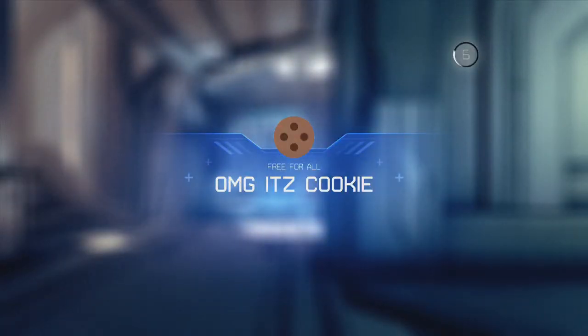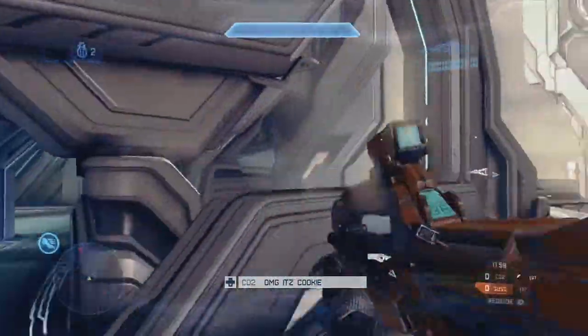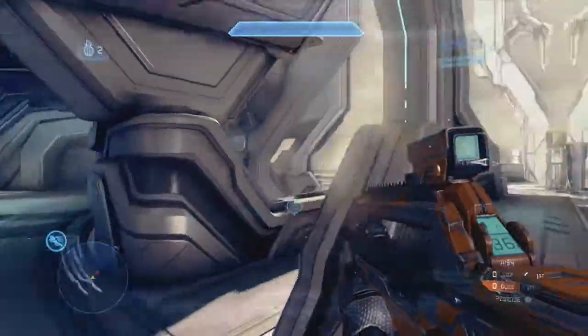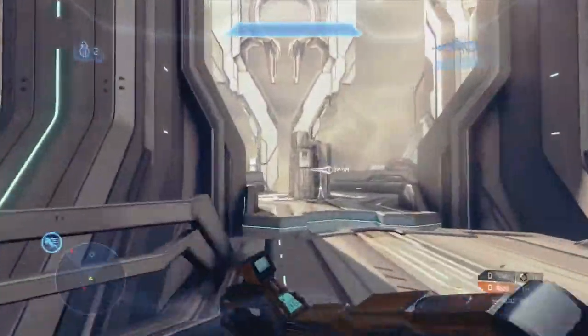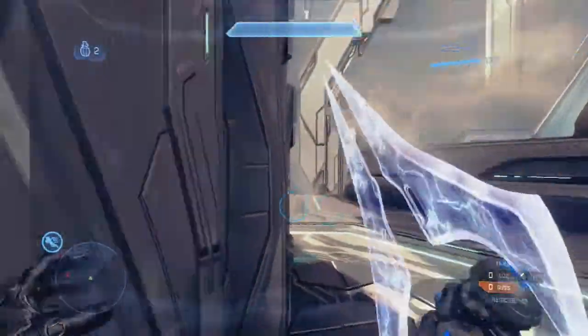Hey everyone, Cookie here. I have a CSR 28 regicide gameplay on Haven for you. Right off the bat I'm going to spawn closed ramp — I like the closed ramp spawn particularly because people spawn underneath you, so you can go for the kill right away, or you can go top mid like I choose to do.